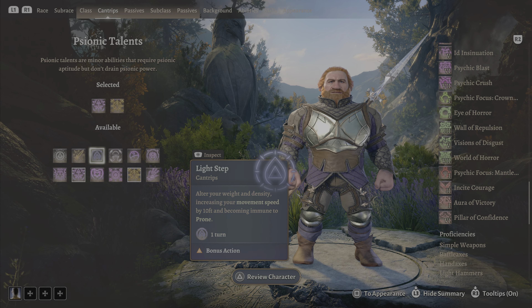For the first subclass, Order of the Avatar, you get proficiency with medium armor and shields, and you learn two additional disciplines. At level 3 you get Avatar of Battle — a permanent aura where everybody around you gets a plus one to initiative. Avatar of Healing gives allies within nine meters two additional hit points from all sources of healing. And Avatar of Speed lets all allies use Dash as a bonus action — that's at 14th level, though you could probably go with something better.